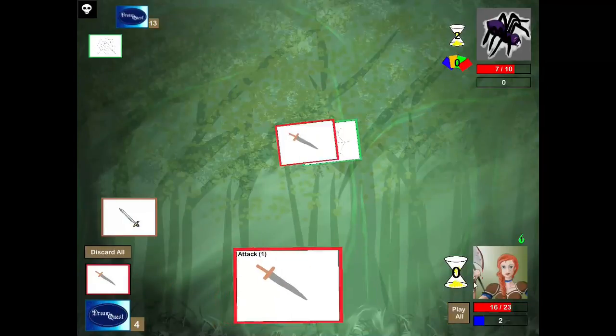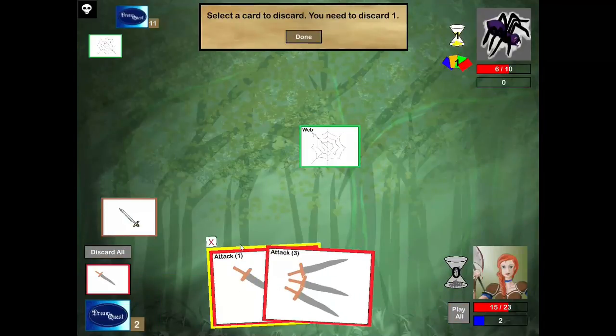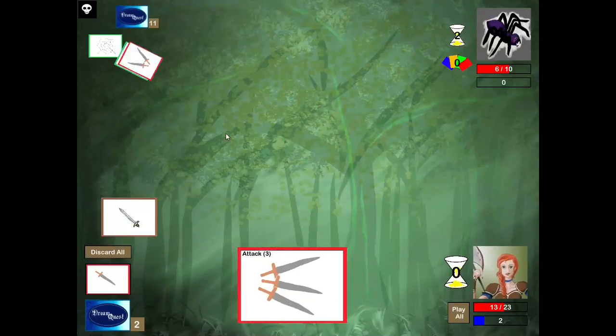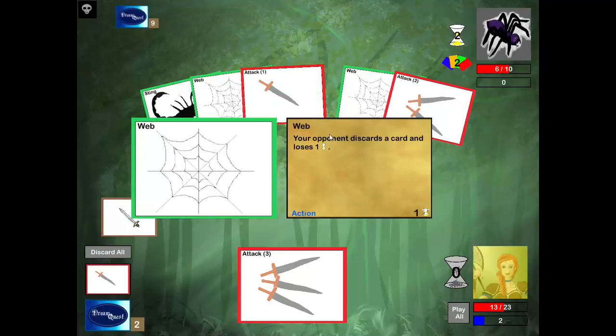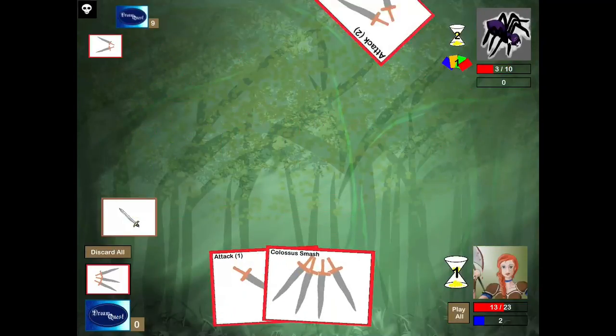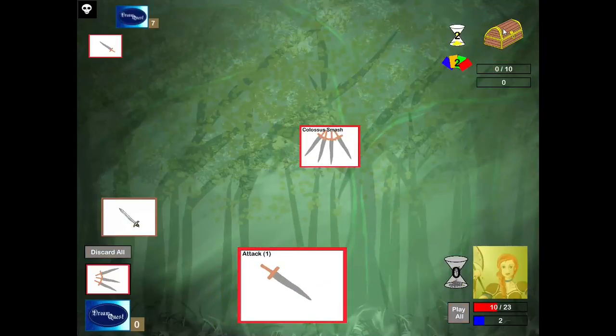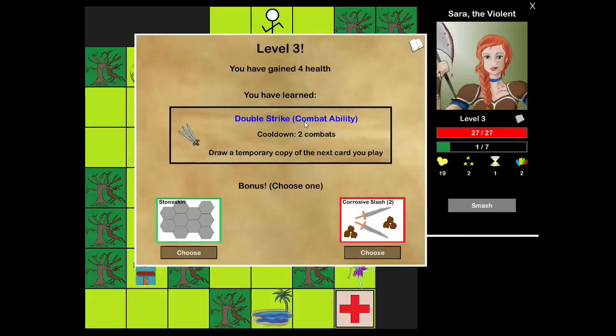I don't care if I take a bunch of damage as long as I don't die. What do these webs do? It's just discard a card — loses the time. Doesn't matter, I'm not using time. As long as the spider doesn't heal itself, I'm fine. There's the Colossus Smash. Pop goes the spider, and okay.